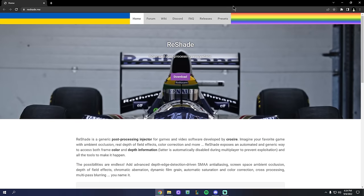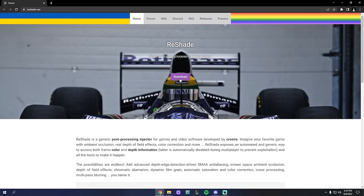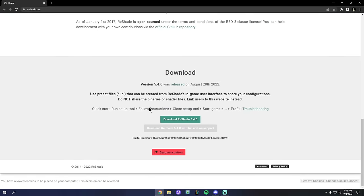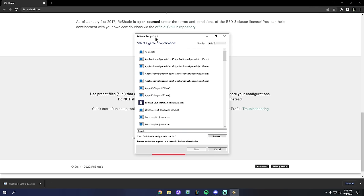Go to reshade.me in the description. Hit the big purple download button, which drops you to the bottom of the page. Click Download ReShade 5.4.0 — all the programs I'm showing today are widely known and reputable, so if it throws a warning about hazardous material, don't worry, nothing I'm showing has viruses. Then come down to the button and run ReShade.